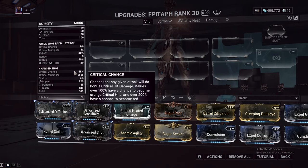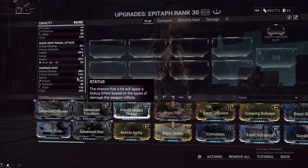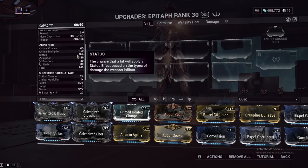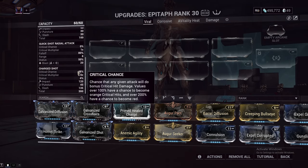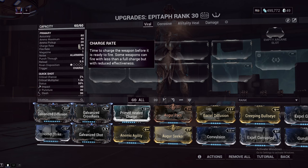The charged shot, on the other hand, has the highest critical chance of all secondaries and a critical multiplier of 2.6, which is way above average. Its status chance is 4%, but the charged shot also has the highest crit chance on any secondary — only tied with, I think, the Kuva Nukor and the Tysis. The critical chance on the charge shot is absolutely insane, and it also has that innate 2-meter punch through. To charge up a full shot it only takes 0.36 seconds, but through the use of some mods we will be lowering this to get off more shots.